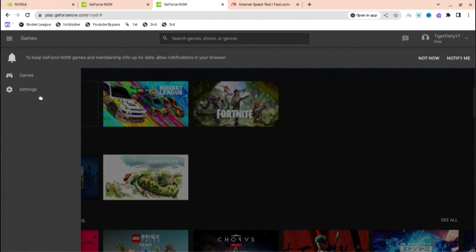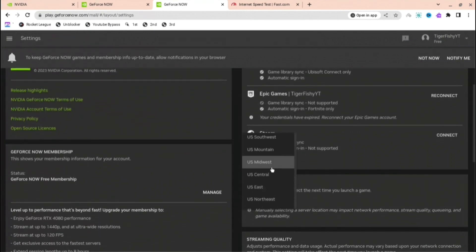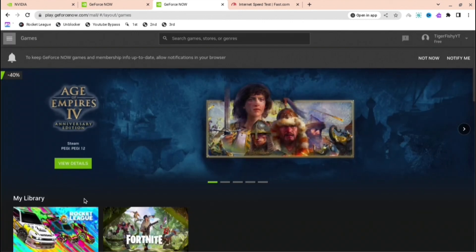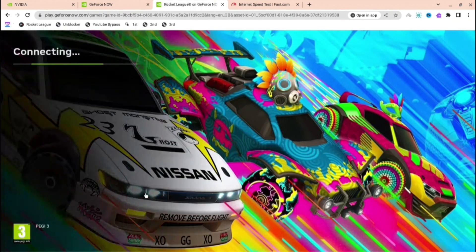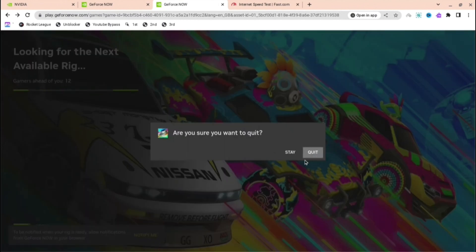You can make it even lower by going to another server location. Go to settings again, go to server location, and pick something like US Mountain. Then go back to home, back to the games, and select the game you want to play. As you can see, it will have fewer people — it went from around 50 down to 12, which is a lot better.